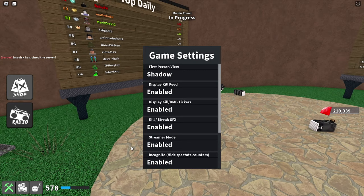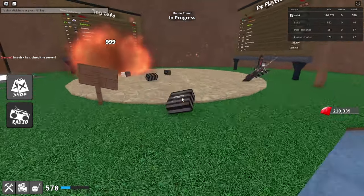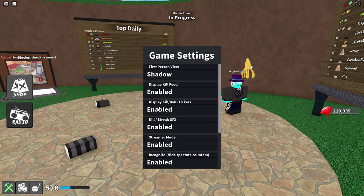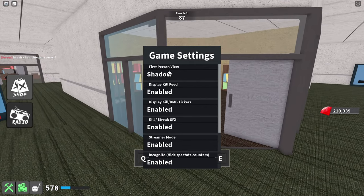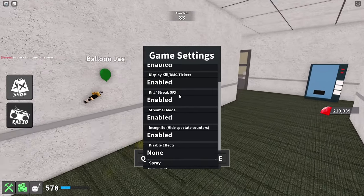One of the settings I've personally enabled is 'display kill/damage tickers.' As you can see, if we type the command, the damage ticker shows 999. If you want that on, you can turn it on right there. The kill feed basically enables the kill feed in the top right corner — you'll be able to see that later on. First person view is really up to you; it's personal preference.